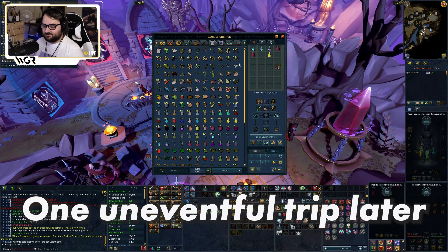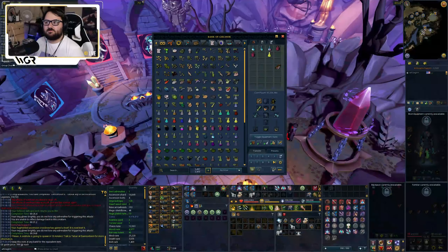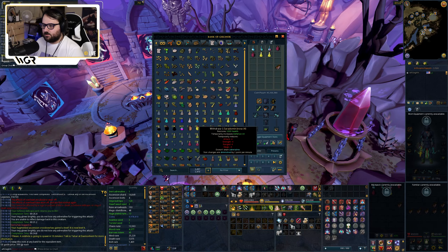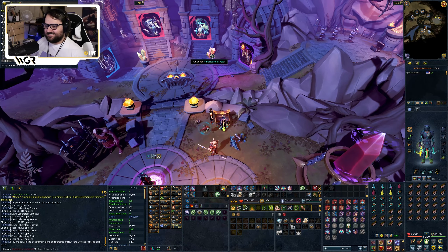Let's take a look at the wiki again. Looking at Primus - the lower life points he has, the more damage he deals, sort of a Dagannoths kind of thing. Secundus basically just attacks more as he gets lower. Not super difficult mechanics to understand. Our goal for trip two is to not die.